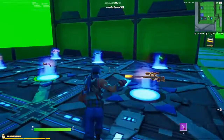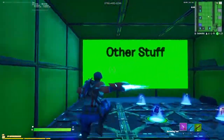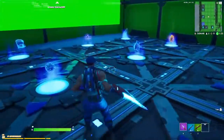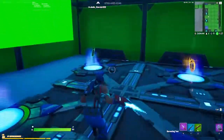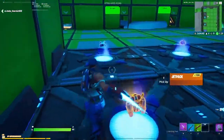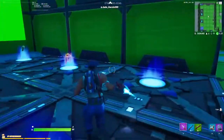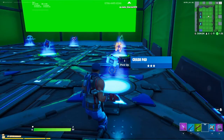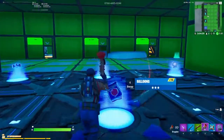This is where you get your weapons — there's a whole variety of weapons as you can see. Over here are other items you can get, like rifty goes, jetpacks, and crash pads. You can't get crash pads normally in Creative — I did a glitch to get them into my map.